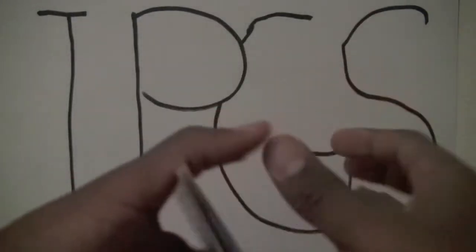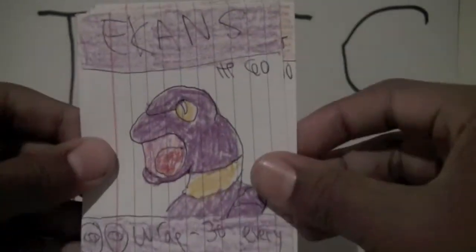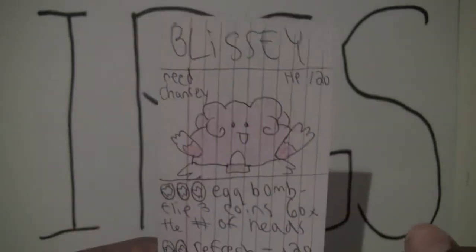And this is the last pack of this part. Here we go. I will not be mad if we get just a regular rare now. Jynx, Unknown, Tyrogue, Turtwig, Ekans, Gastrodon West, and a Blissey. Looks like I jinxed my luck there.